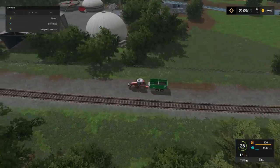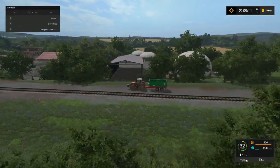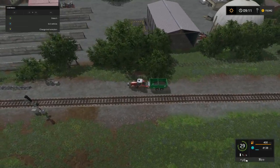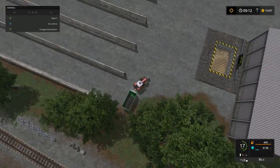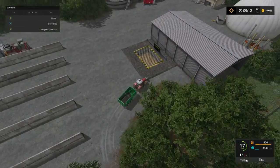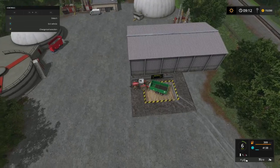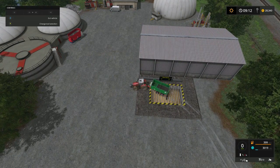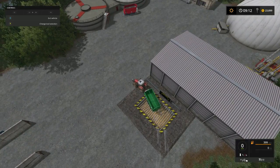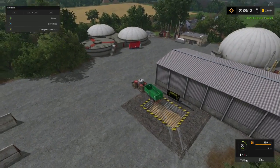There should be an opening here somewhere, if I remember right. Yeah, right here — and voilà, we're here. This ain't too far. Alright, here we go, gonna sell. Price is going up — 4,800! That's more than what we had.